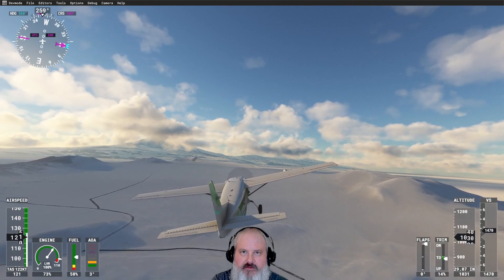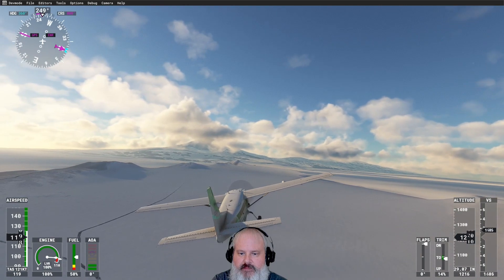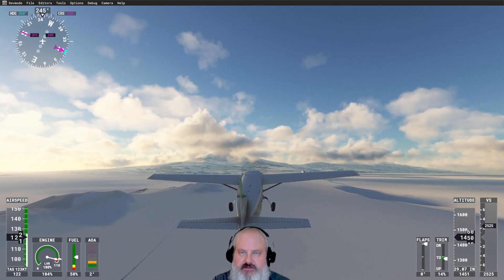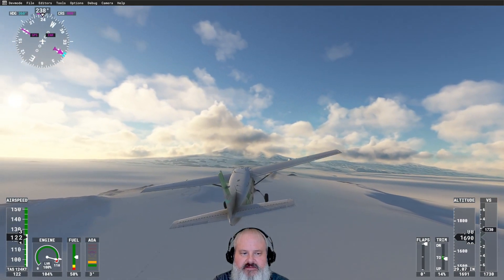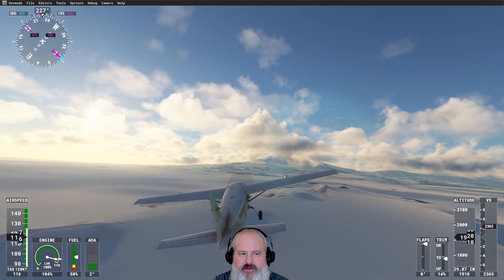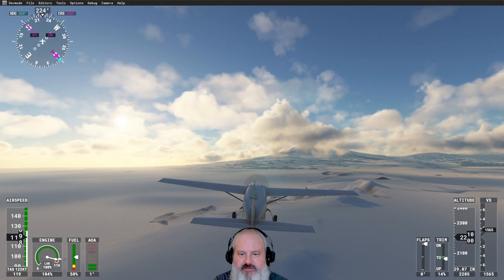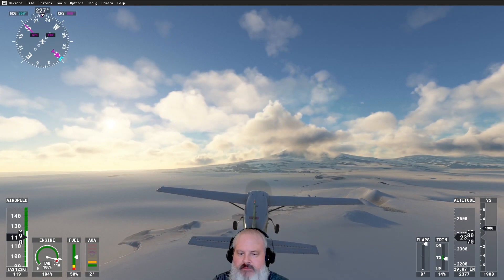All right, let's take the throttles back up a little. Get over here to this mountain maybe. Not much to see across the snow. What a nice view — it's the middle of the day for this area. That sun is almost probably as high as it's going to get here. But that's why it stays frozen — the sun doesn't stay up long enough to thaw anything out.